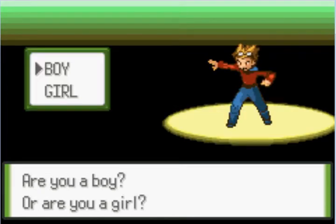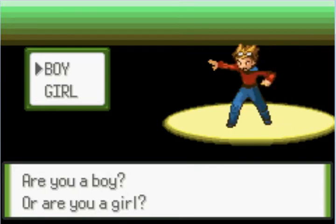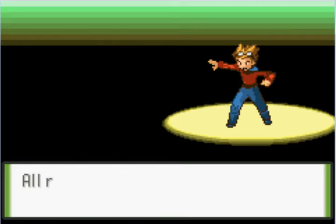Now we come to the part where we choose whether we're a boy or a girl. This boy looks pretty cool in his sprite anyway. This girl — quite boring, she's like, 'I've got a Pokeball, don't need anything else.' So we will probably go with the boy, the guy with the spiky blonde hair and the goggles.